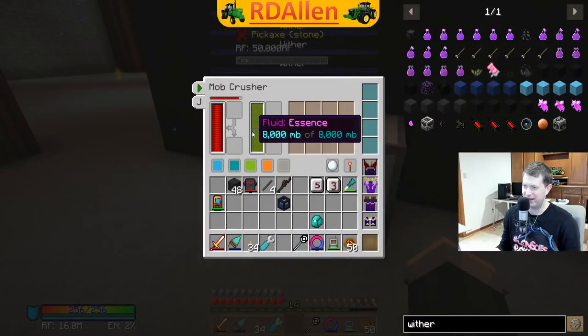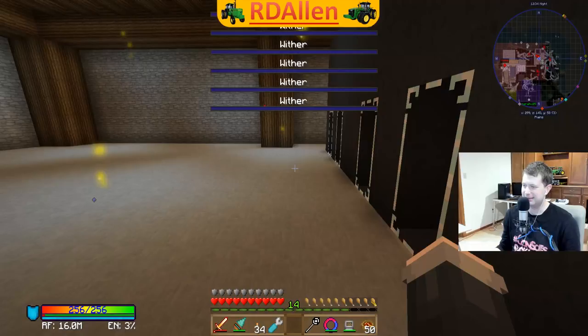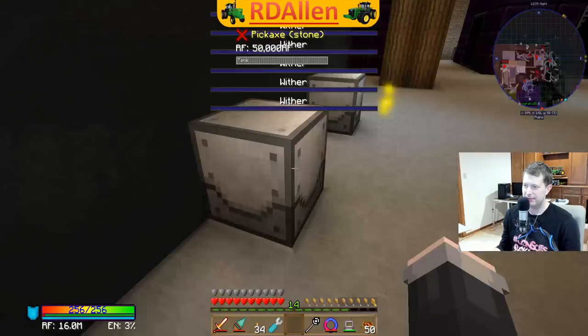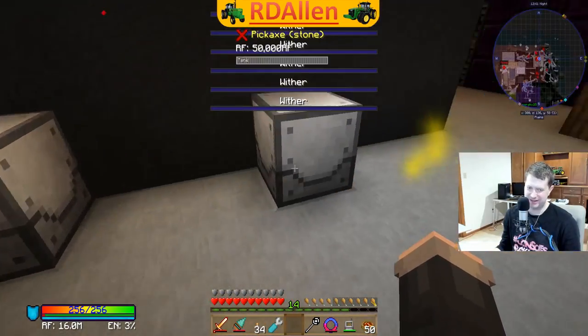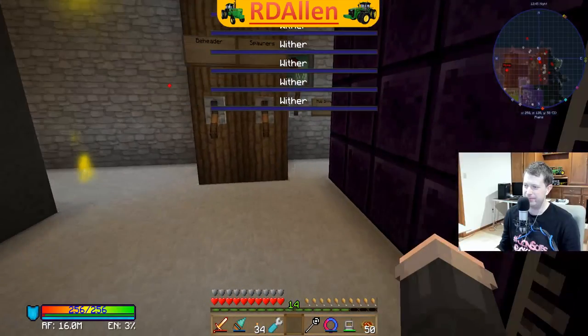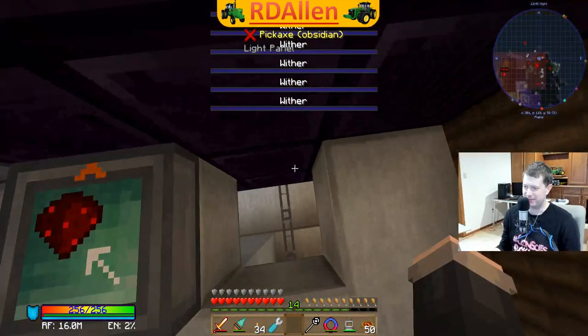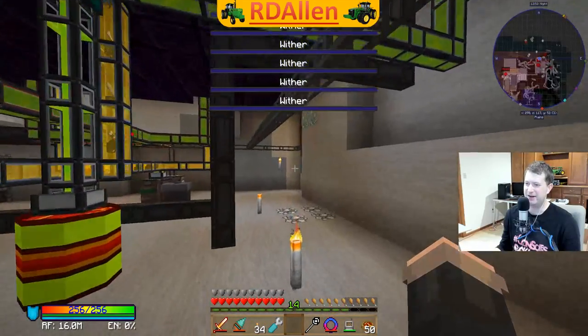These mob crushers are all full of mob essence too - I wouldn't mind pumping that out so it doesn't go to waste, because we are using essence to spawn items over here. Let's see if we can get some logic set up here for turning this system on and off.